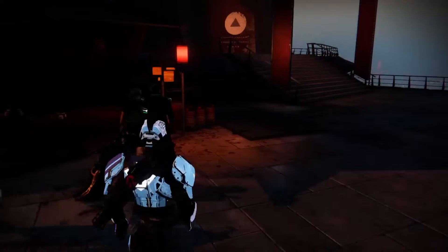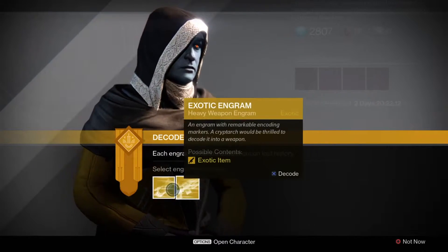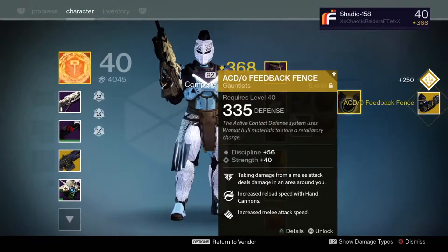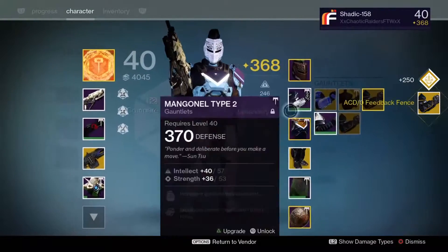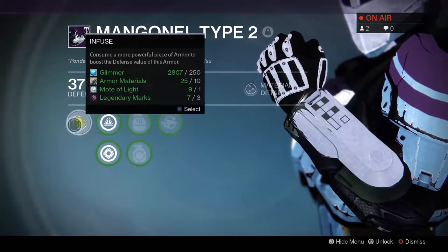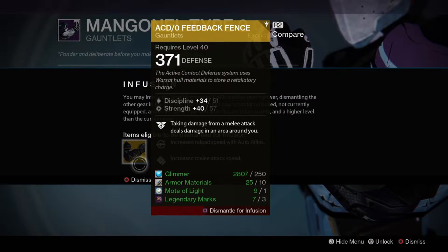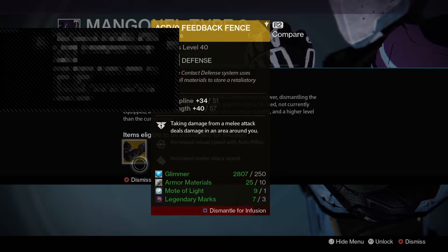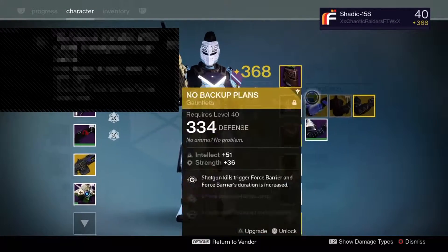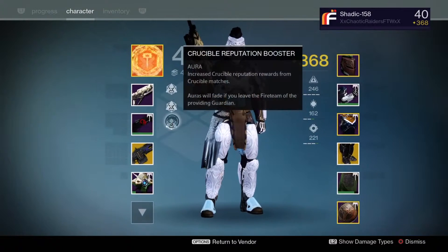Let's go back for another arm piece engram. Let's see what we got — Feedback Fence! It's at 371, so I can infuse these because I already have a Feedback Fence too. There we go, 368 light — going up!